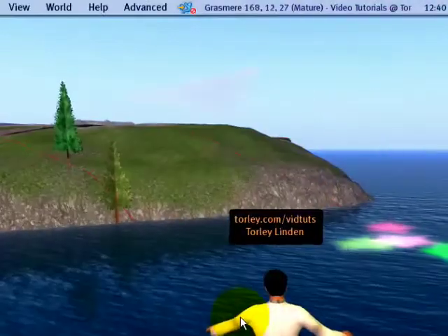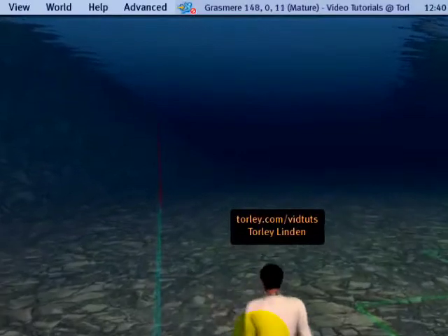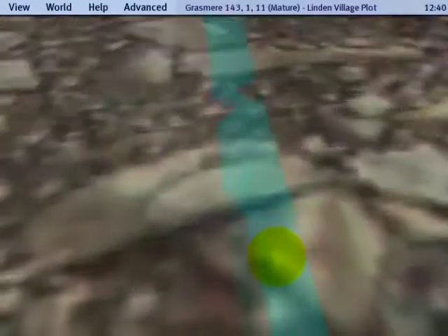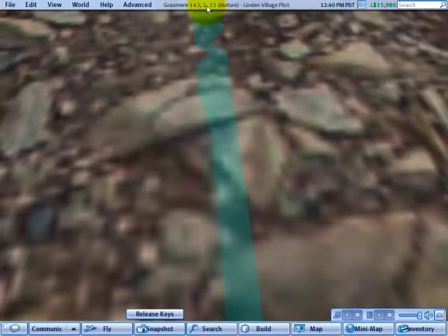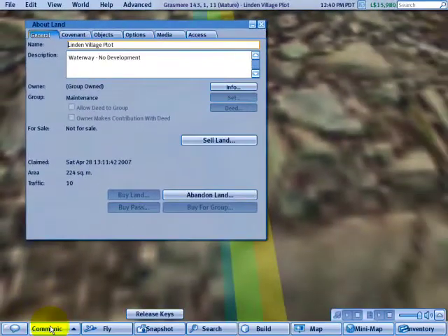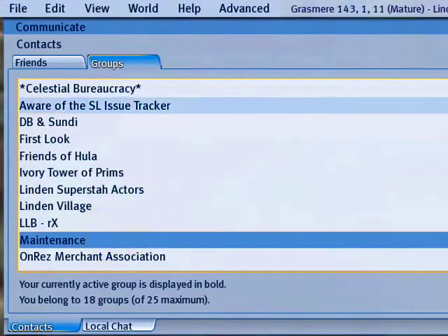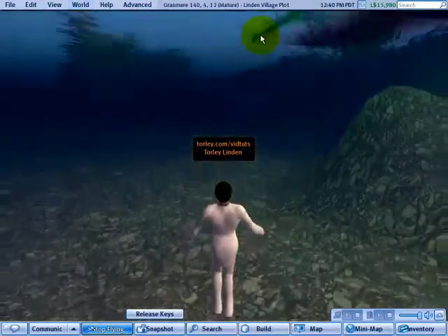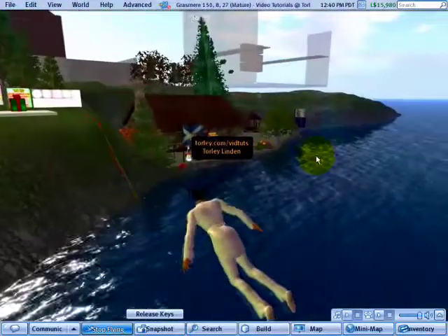And there's also another type. If I zoom and fly under the water, there are these kind of cyan ones — kind of a green-blue. This represents land owned by, guess what? A group-owned land that you're in. So if I go up here, notice that it's group owned and it's the maintenance group. And sure enough, if I check Communicate and check my groups, I am in the maintenance group. So those are the three types: land you owned, land that is group owned by groups you belong to, and land that belongs to someone else.